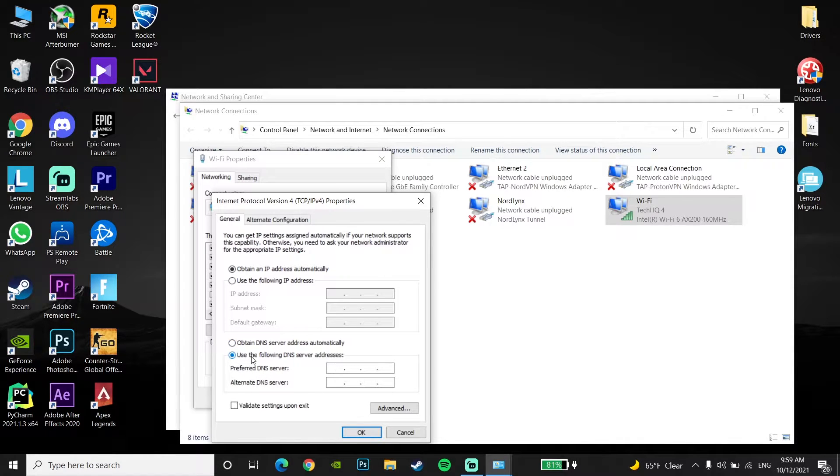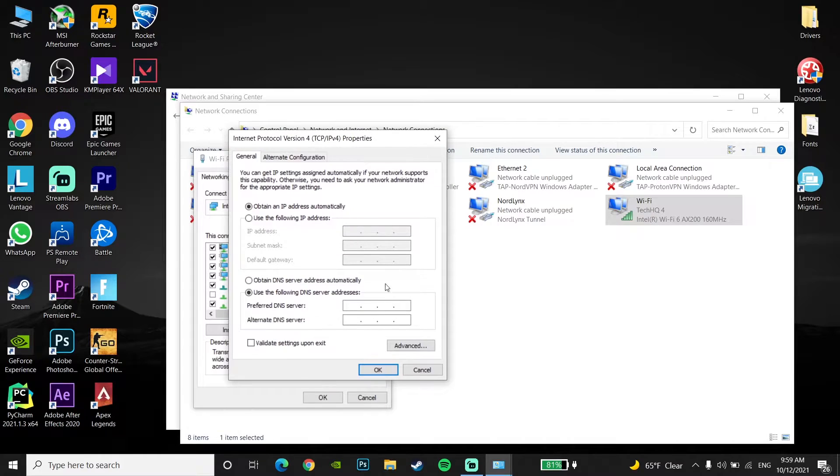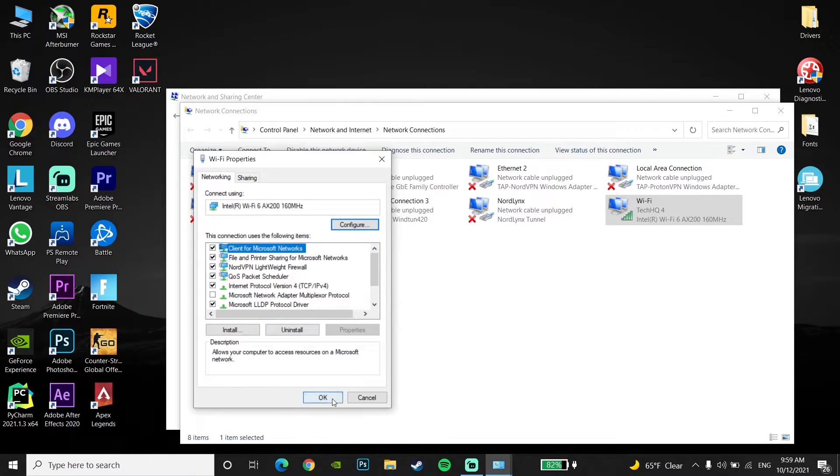Now just go and check this option here: Use the following DNS server. Then enter 8.8.8.8 for the primary DNS and 8.8.4.4 for the secondary DNS. You can also use Cloudflare's DNS server — enter 1.1.1.1 for the primary DNS and 1.0.0.1 for the secondary DNS. You can also check on Google for good DNS servers for your country to improve your ping. Then just click OK and click OK again.